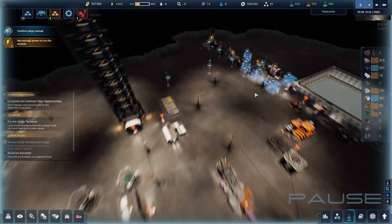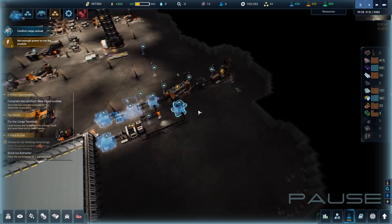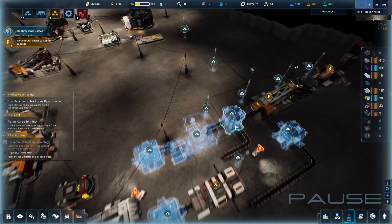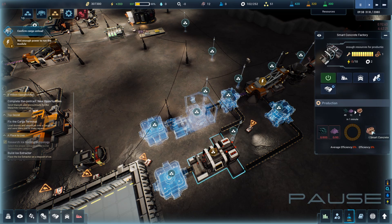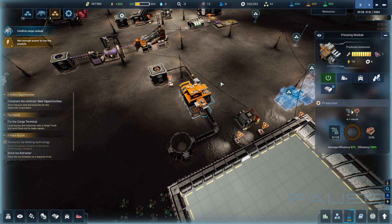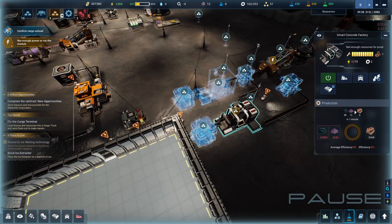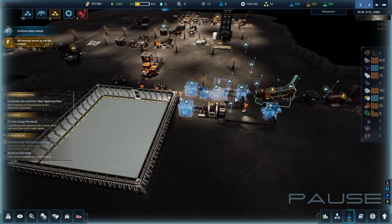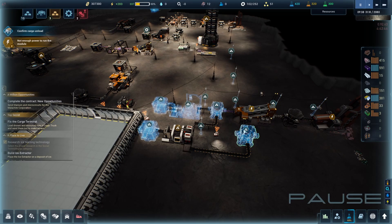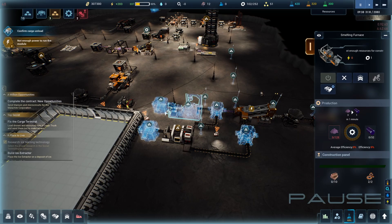First of all, we definitely need to finalize our new production chain that is going to do two things at once. We're going to produce silicon but we're also going to produce smart concrete with a new recipe. This is a more efficient way than the old method, which was just using reglis — 10 per minute to make two. Now we're going to use slag and a bit of silicon powder to make eight smart concrete. The small challenge is that right now we have basically zero smart concrete and we're going to need a few to build all of those things.